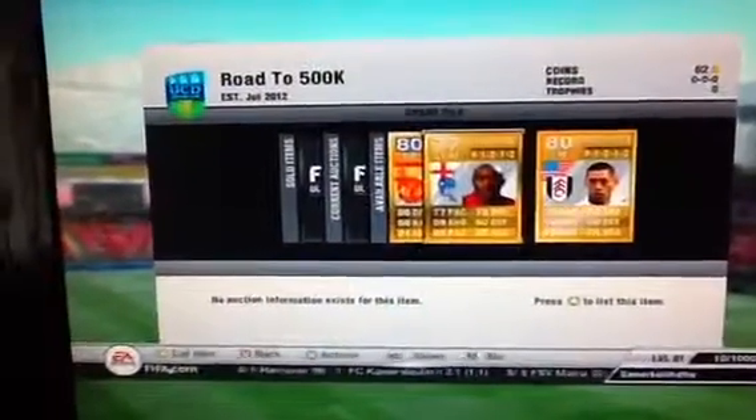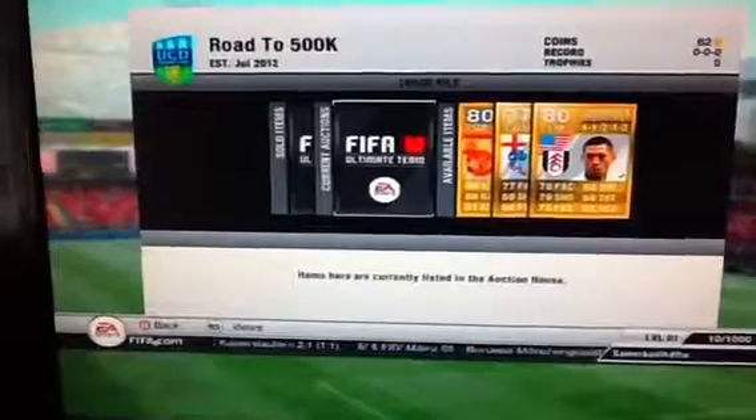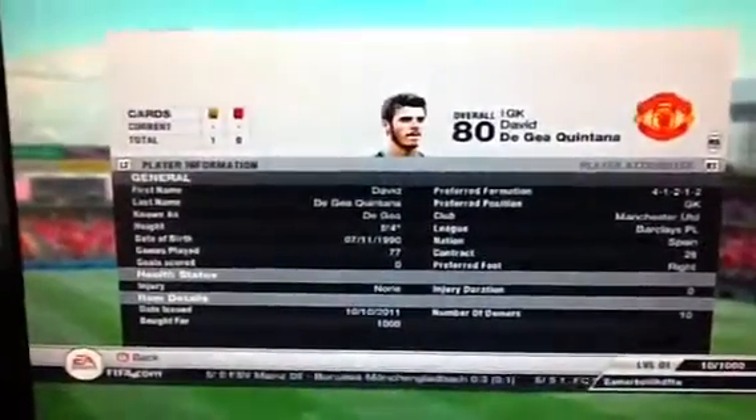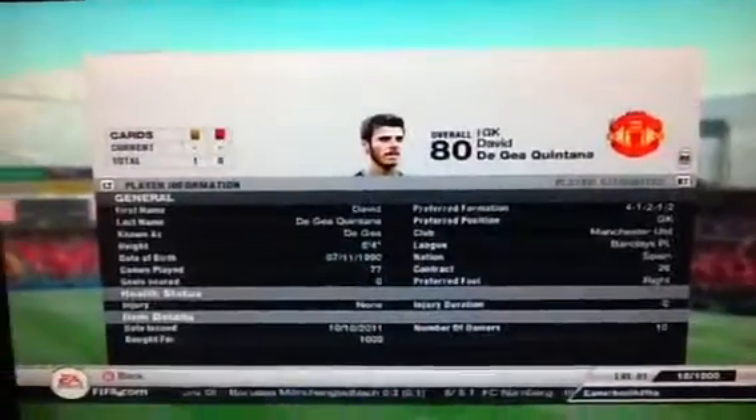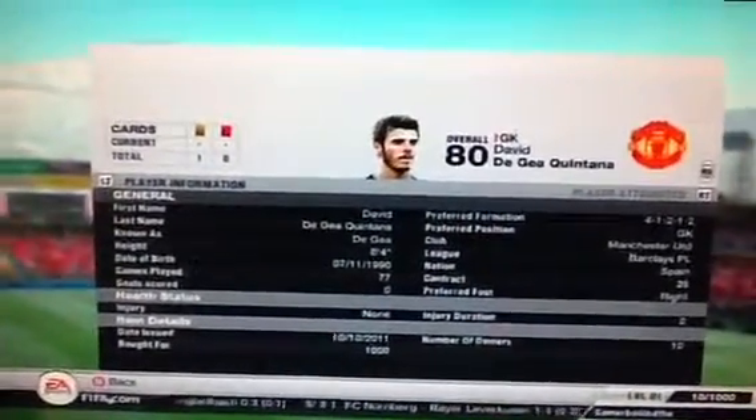The three players I've bought are De Gea, Rio Coker and Dempsey, all in 4-1-2-1-2. De Gea I got for pretty cheap, 1,000 coins, and the next buy now in 4-1-2-1-2 is 2,200. Hopefully going to sell him for 2,000 and pretty much double the profit.